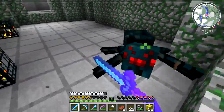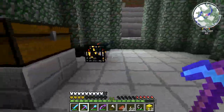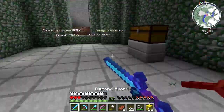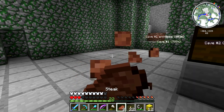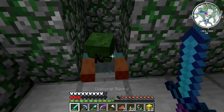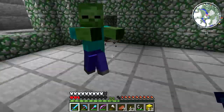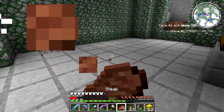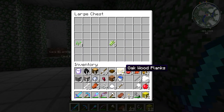14 blocks divided by four needed per iron golem is three and a half iron golems. We might have some iron back at the place, so it might be around four iron golems, which would add to the two we have right now — which would be quite a lot. Maybe there'll be some iron in here too. This is one of the harder dungeons with the moss stone, so we gotta be a little more careful.